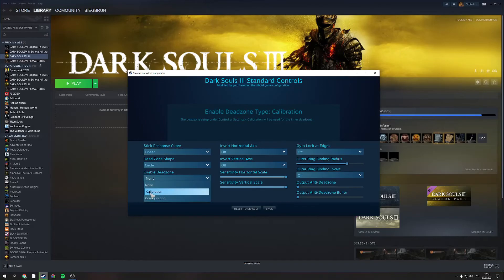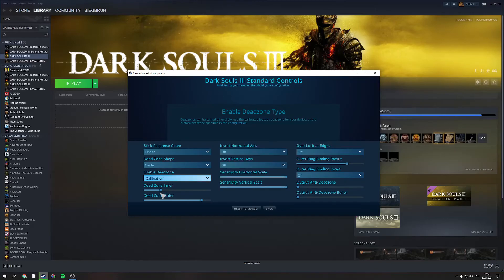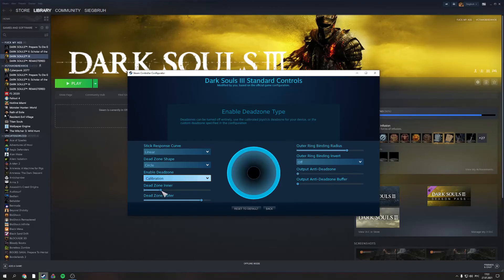Enable the dead zone. We need to choose 'Calibration' here, and then fix it — for example, like this. It can be personal for each runner, so be sure to adjust it and check it out in-game to see if you can do the jumps or not.